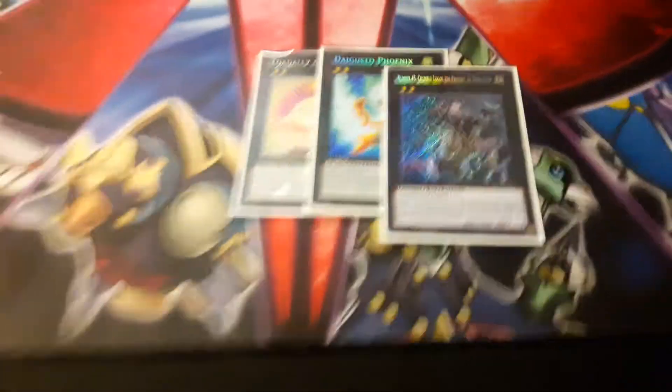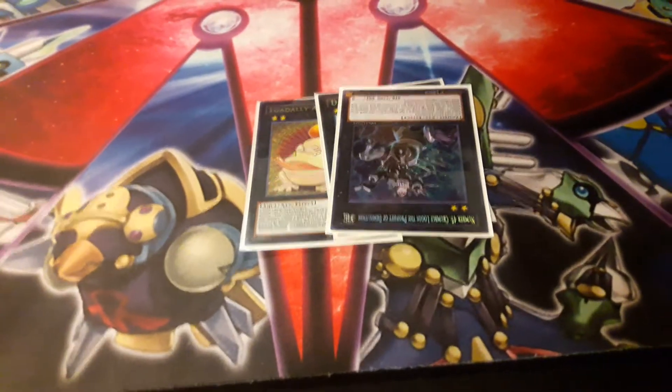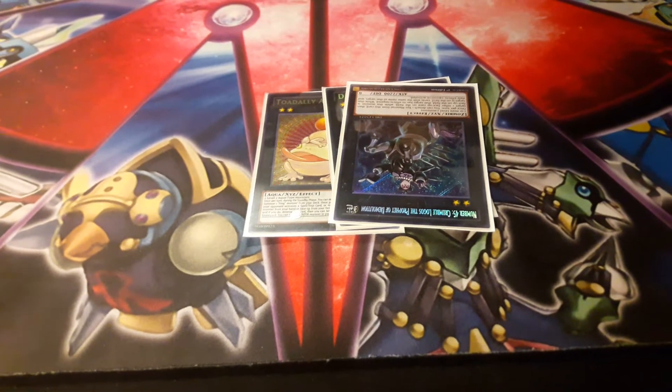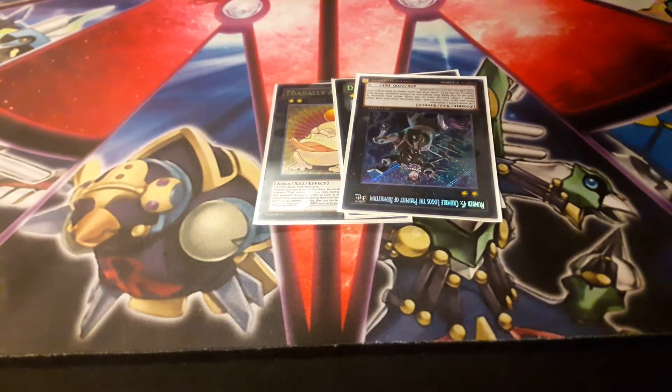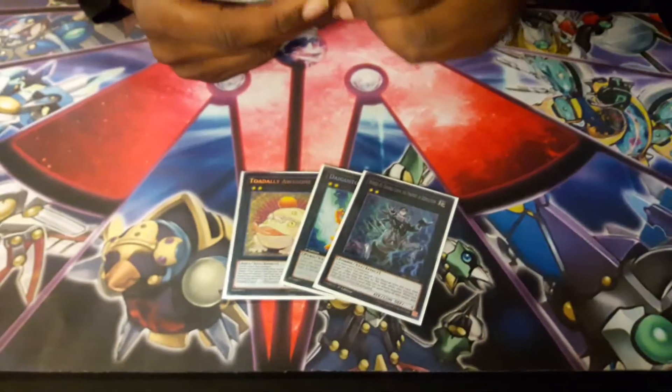Number 45 — once per turn, you detach an Xyz material from this card, then target one face-up card on the field. While this monster is face-up, that target has its effects negated. While that target is on the field, cards with the same name as that target cannot have their effects activated. It's basically Prohibition — really good.